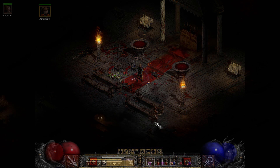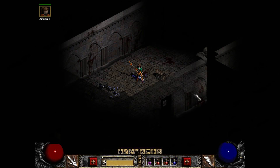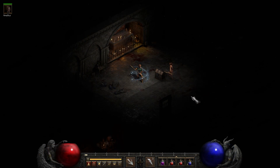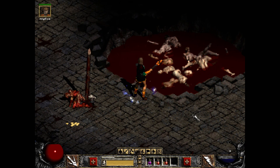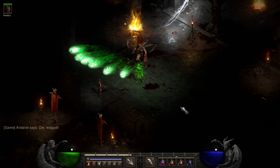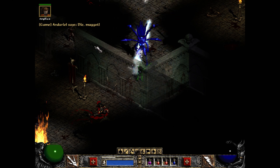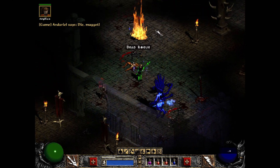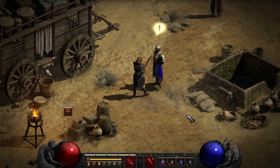Here we are in the Barracks. Just a beautiful job of artwork everywhere. I think here we are in possibly the Jail or the Catacombs — the Jail or the Catacombs start to look a little different. That was probably the Catacombs because here we are just outside of Andariel's throne room. I don't usually walk all the way back to the end of this area — I just usually kill Andariel and go, but I think there's a throne back there.